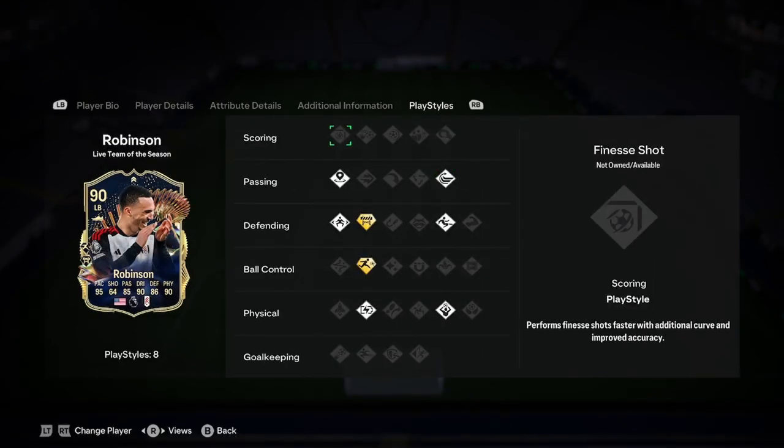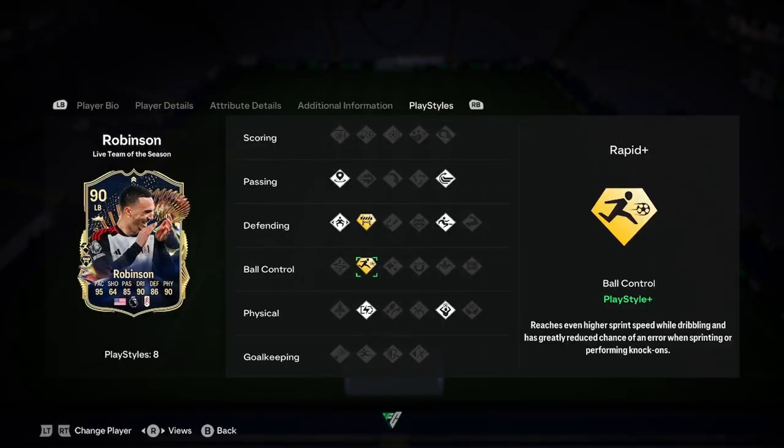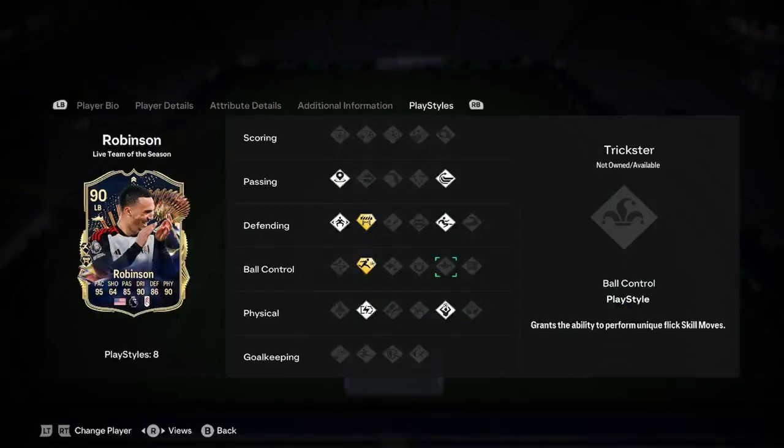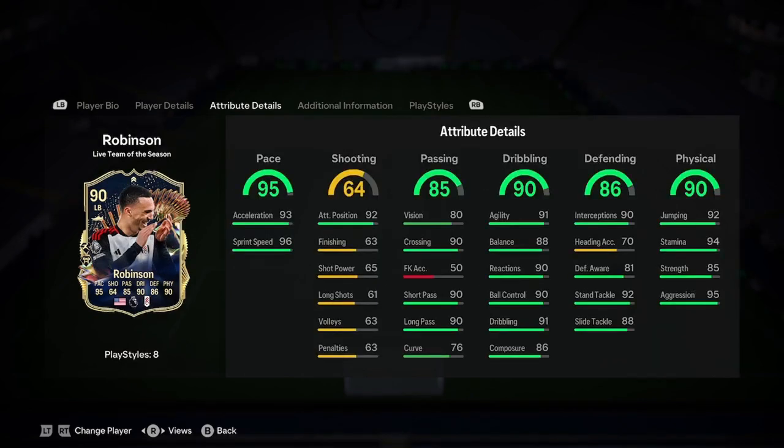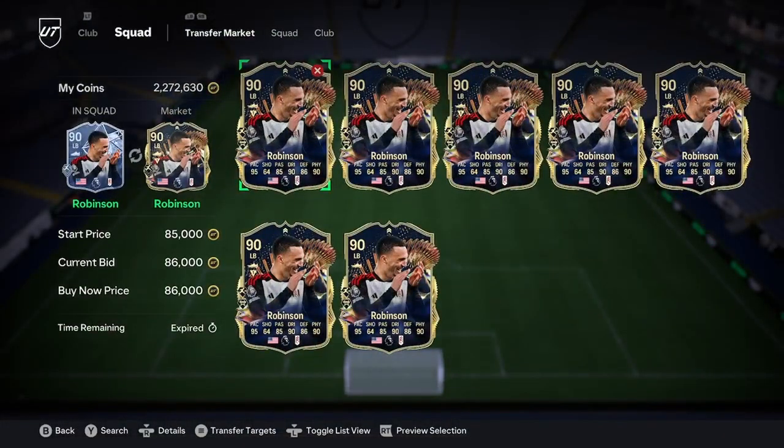Physical is great as well, so it's actually a really, really nice card. He's got Block+, Rapid+, Relentless, Long Throw, Whip Pass, Slide Tackle, Jockey, and Incisive Pass. So a really great card, and with probably one upgrade coming in. He's 86k — very, very nice price. It's a nice card.